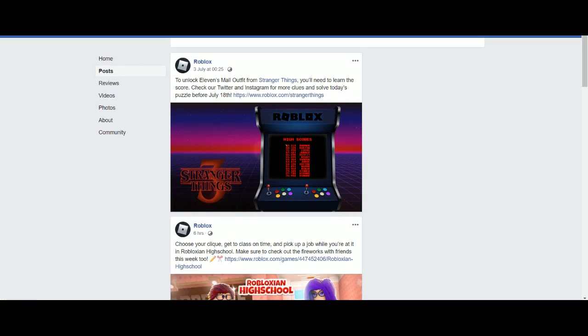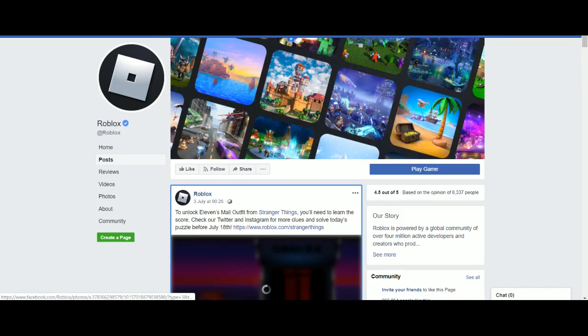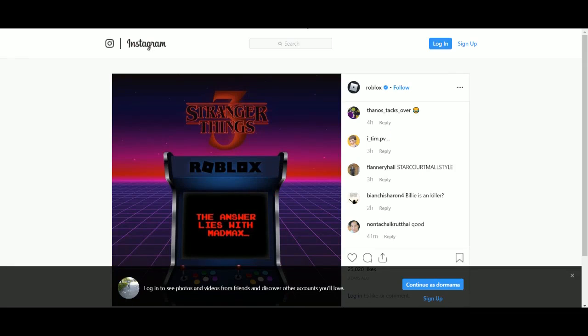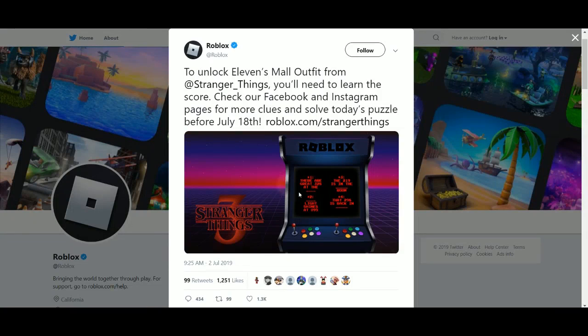For Day 2 there is a puzzle spread across Facebook, Twitter, and Instagram — you need to go to all of them. On Instagram, the clue is 'the answer lies with Mad Max.' You look at Mad Max's score, which is 2-3-1-4, because the nine is crossed out.